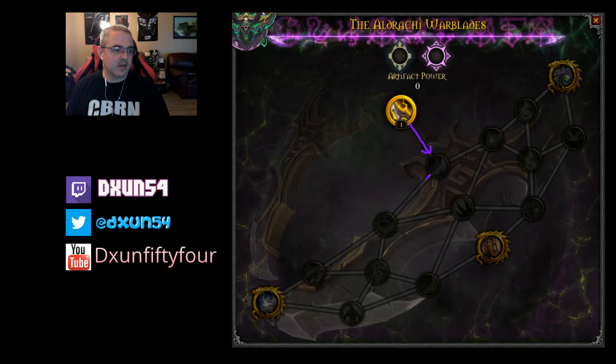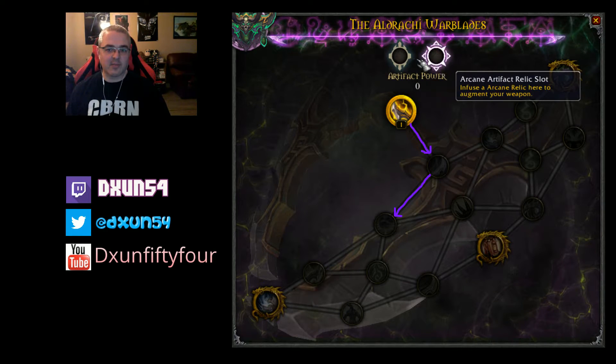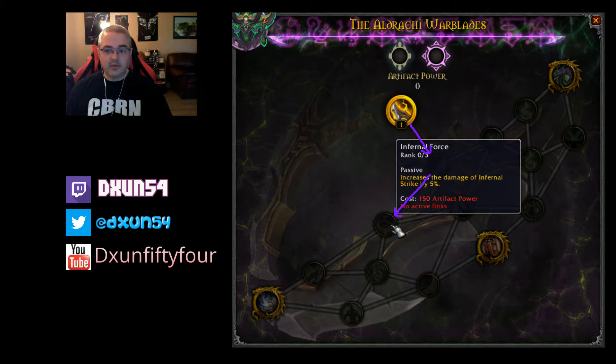Next I'm going all the way to Infernal Force, which has three ranks. It increases the damage of Infernal Strike — Infernal Strike is basically Heroic Leap from a warrior. It does nice AOE damage, about 5.5K roughly, and this buffs it on top of that by 15% minimum — it could be higher depending on the runes in your artifact power slots. So Infernal Force, three ranks, 15% to Infernal Strike, would be my next pick.